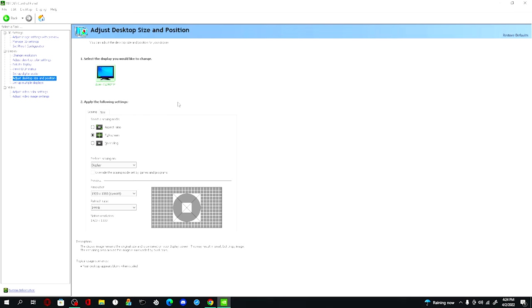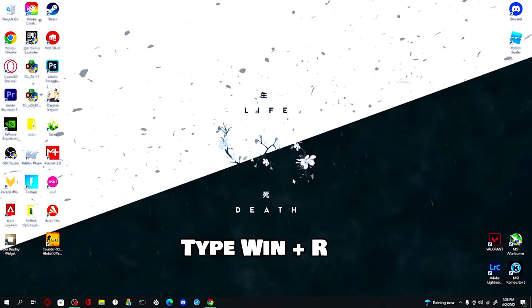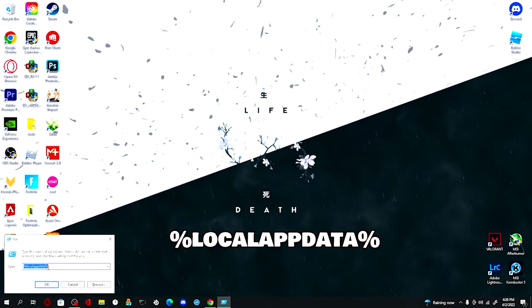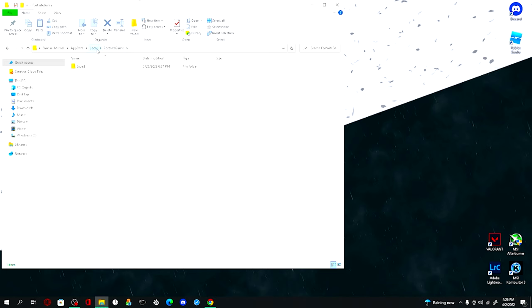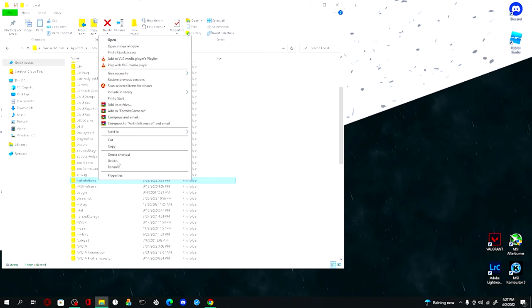I have one more tweak to show you — it's a short process but you have to follow the steps in order. Press Windows + R to open the Run command, type in %localappdata% and click OK. Scroll down, find the Fortnite folder, and delete it. This will reset your game settings and remove old cached data from past seasons, refreshing everything for a new folder this season.